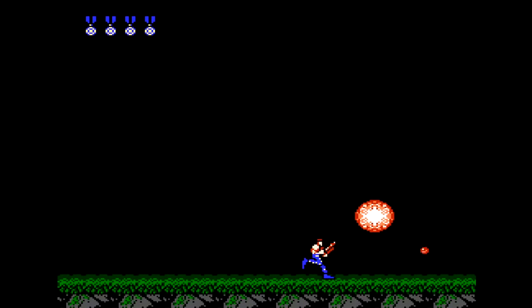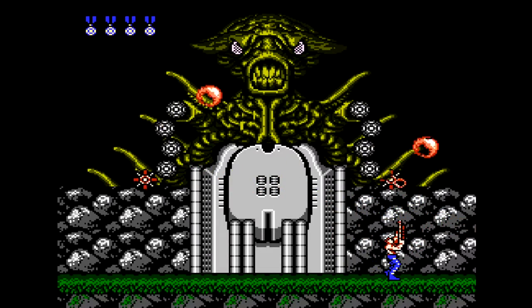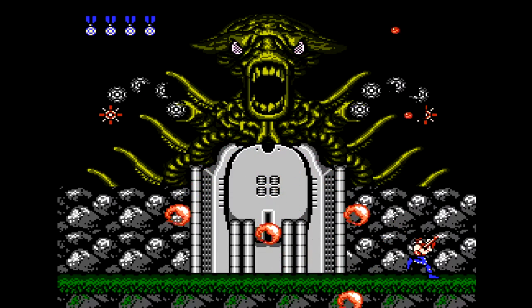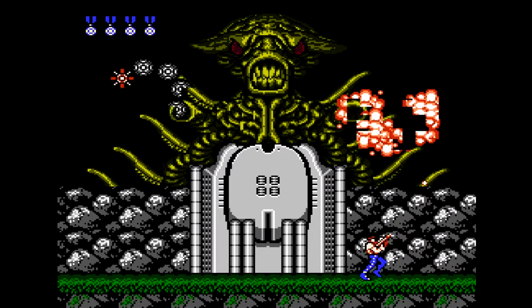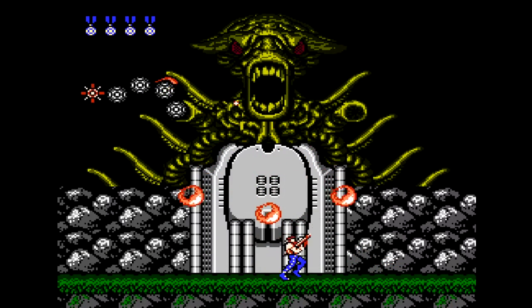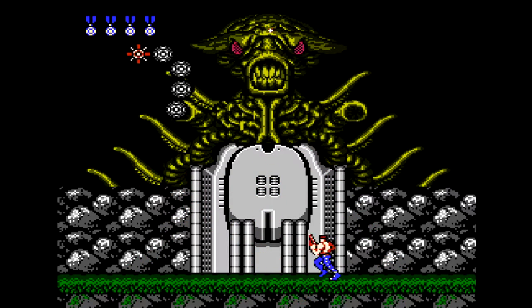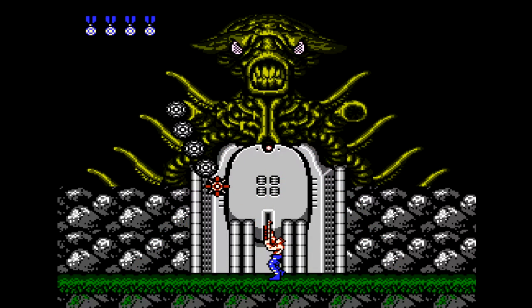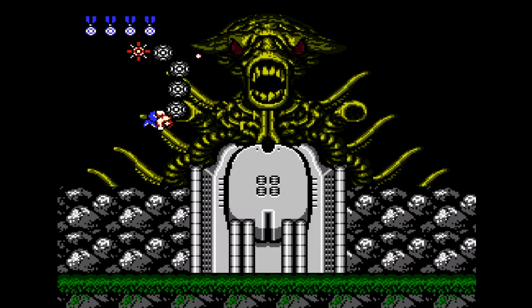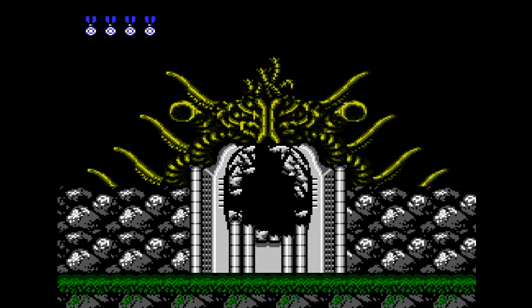We're now at the Stage 3 boss, which is this massive alien-type creature. I do enjoy watching speedruns of this game, so I have a general sense of what to do with the bosses. You don't have to kill the arms, but doing so makes the alien open its mouth quicker, and the way you kill it is to shoot it in the mouth while it opens — you have to hit it around 20 to 30 times depending on what weapon you have, which determines how quickly you can kill it.